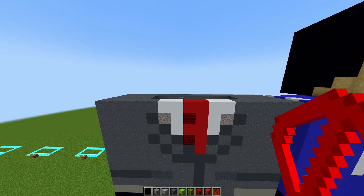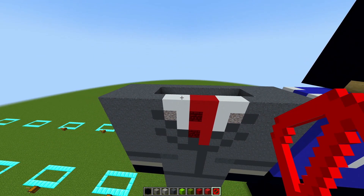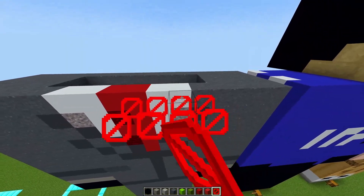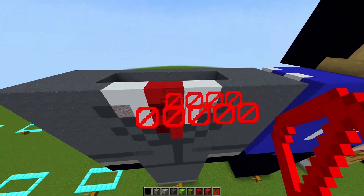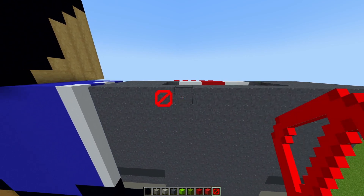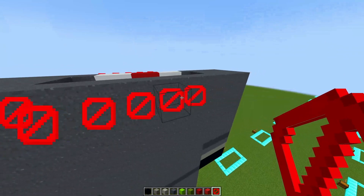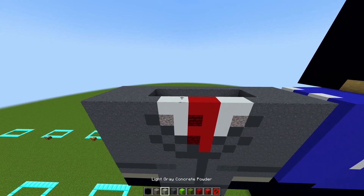Now moving on to the last part which is the head. For the head you are going to need your barrier blocks. On this block place two blocks going across just like this, then place another three blocks going across and fill in the back as well. Place one extra barrier block so it's five blocks going across and the back is four. For the back do the same thing — two blocks going out but place six blocks going across, so one two three four five and then the six on the end. Then fill in the inside part.